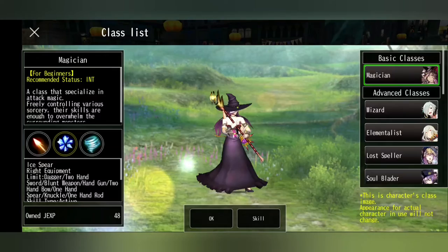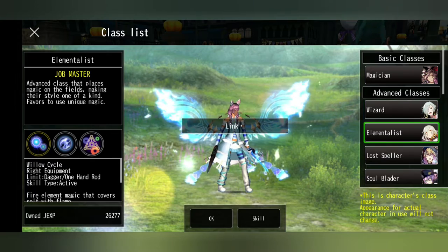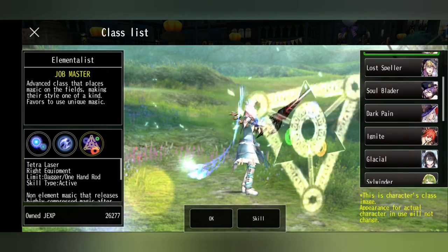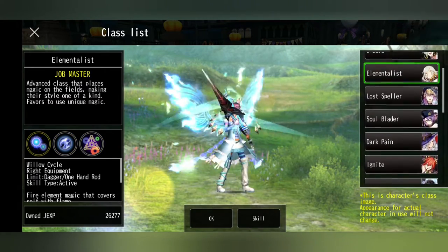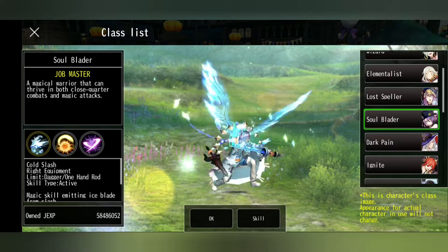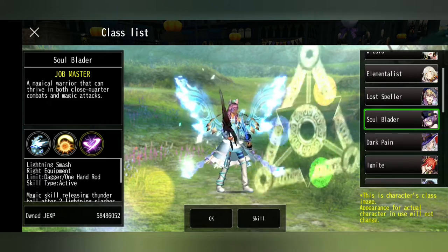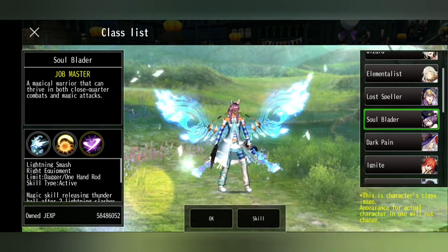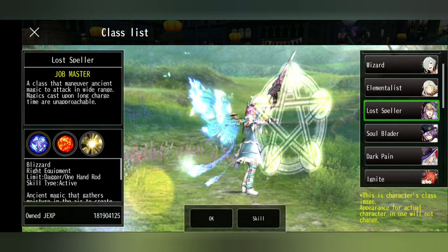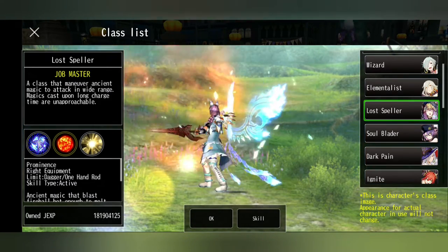As a mage you'll see: wizard, elementalist, lost speller, soul blader, dark pain, ignite, glacial and still wind. All mage classes besides soul blader are int-based. Soul blader is a strength-based class — it's so fun because it's so different to every other mage class. For farming, lost speller is probably the best one to start with, just because of the wide range it puts down on the floor — it kills everything in that range.